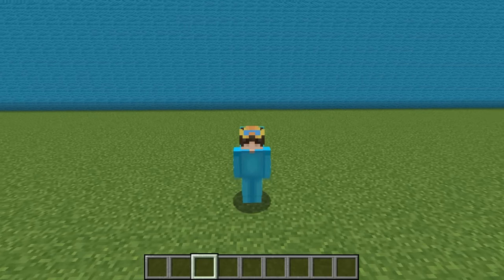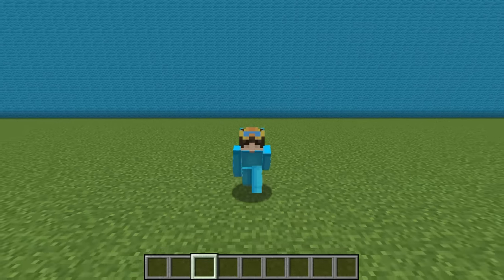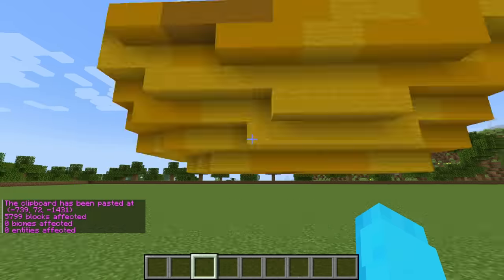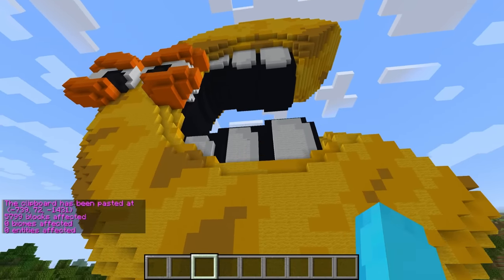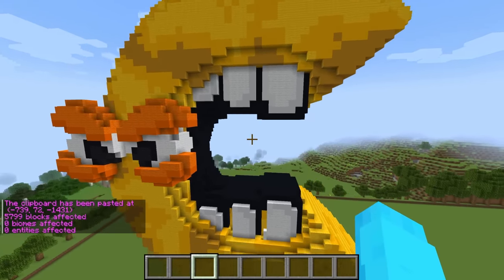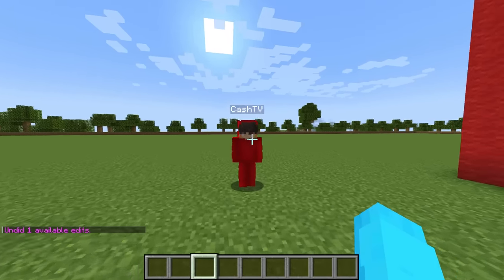Today I'm going to be doing an alphabet lore build challenge, and we're going to be building the letter C. But what my friend Cash doesn't know is I'm going to be pasting it in with an auto build mod and I'm going to be booby trapping the whole thing. Hi Cash. Hi Nico. Today we're going to be building alphabets, Cash.